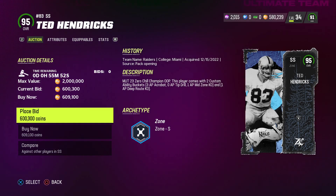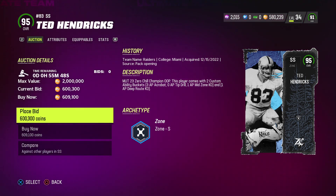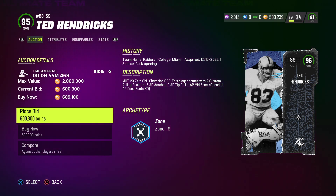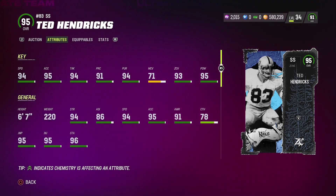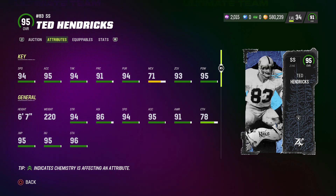Let's look at Ted Hendrix. He gets Acrobat for 30 AP, 10 AP mid zone, 1 AP Deep Route KO, and 1 AP Deep Route KO again. He's got 90 foot speed, 95 acceleration, 94 tackling, 91 play recognition, 94 pursuit, 93 zone, 95 hit power — and 67 speed, bro. This card is nice, but he does have a bad 78 catching.